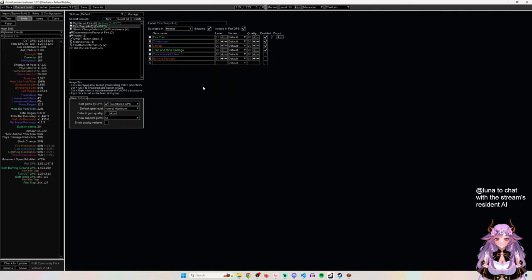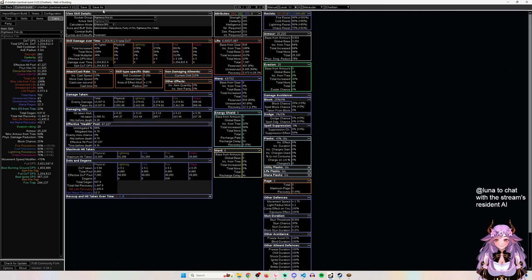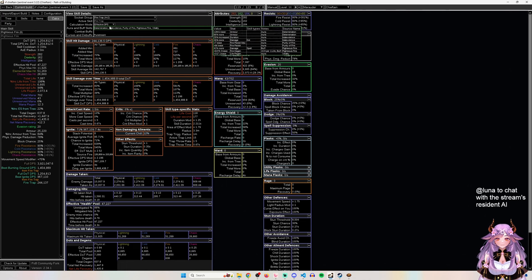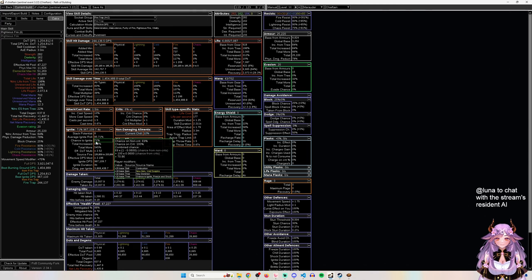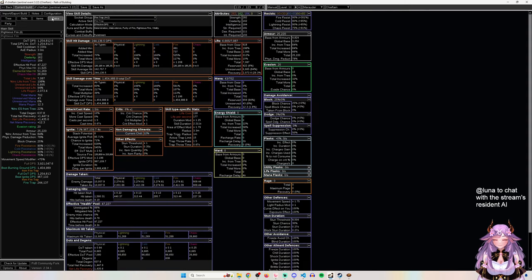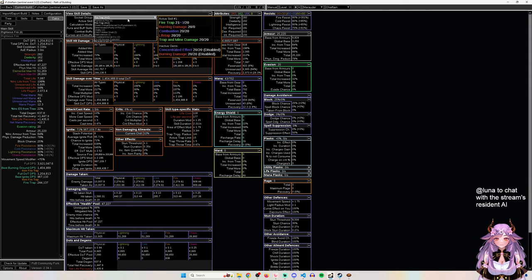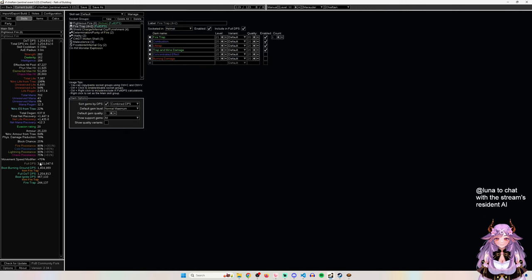Combustion is good because it gives ignite chance - this build has a hard time getting ignite. Fire Trap's ignite is 1 million damage, a substantial portion of its output. The build only has 70% chance to ignite total: 25% from Combustion, 19% from the weapon, plus Holy Dominion on the tree and a small node. Getting that ignite chance is why the weapon craft for ignite chance is so important - inconsistent ignite means inconsistent damage.